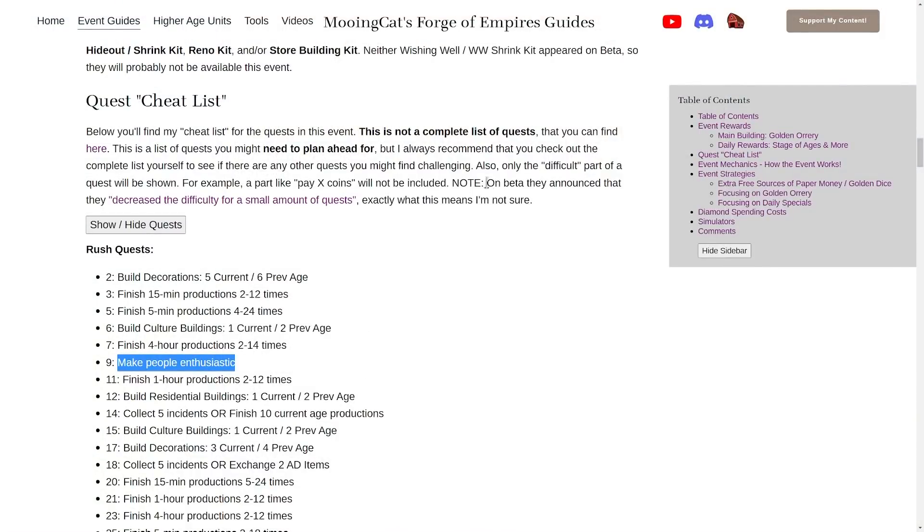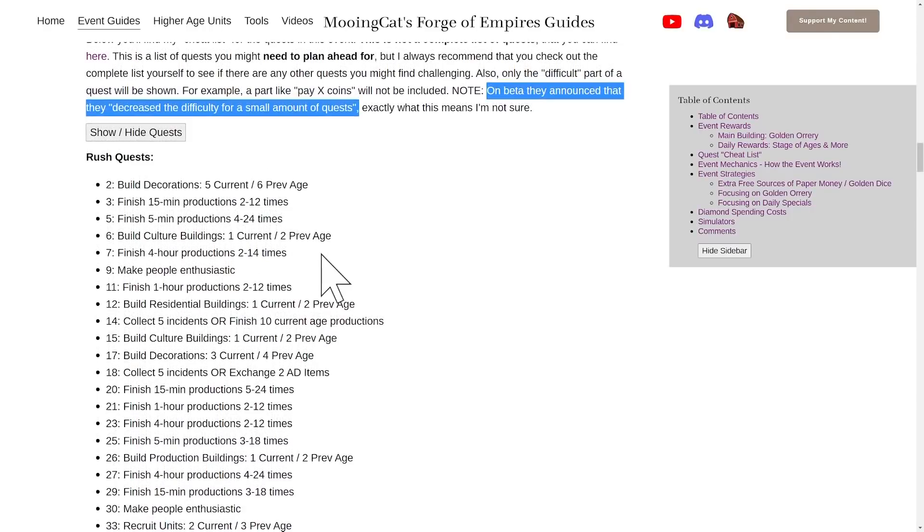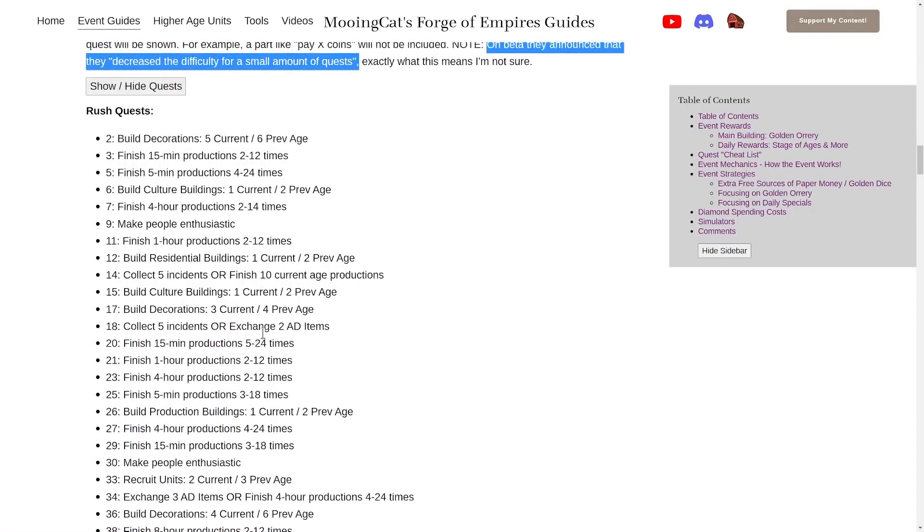One quick note: on beta they announced that they decreased the difficulty for some of these quests. I don't know exactly what that means — whether it's simply tweaking numbers or changing some quests. But this is how it was on beta, so there might be some changes but probably not any important ones.